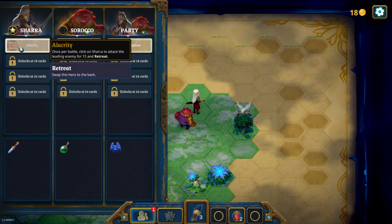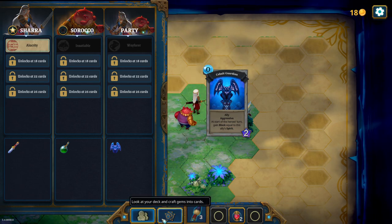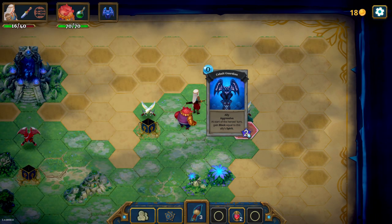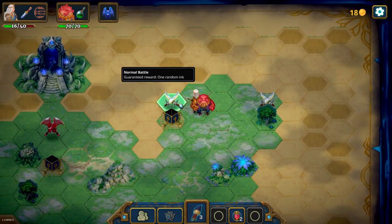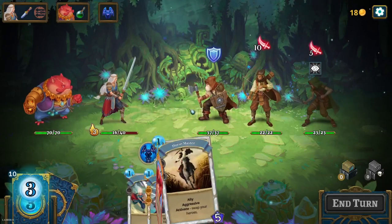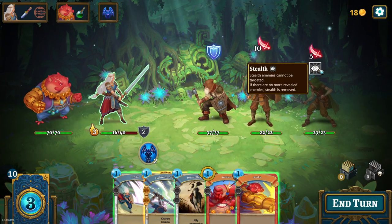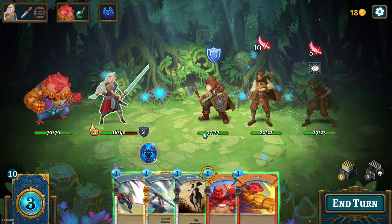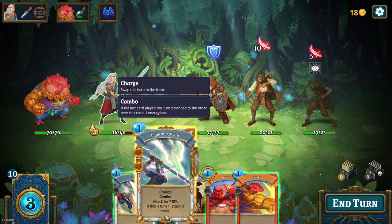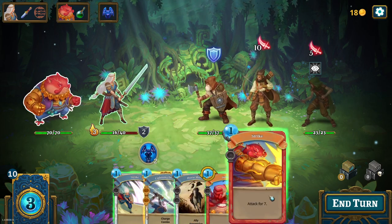All future cards gain two gem sockets. Whenever you use a brush, reveal two extra adjacent tiles at random. Once per battle deal 15 damage - I like that. All the battles are a bit more aggressive. This is late game, having more better cards, finding better cards. This is straight up being able to explore the game a bit more. This would be economy, I guess. I think I will go for Alacrity - especially the retreat part is really important for us right now. And now if I click on Shara she will do 15 damage and jump back.